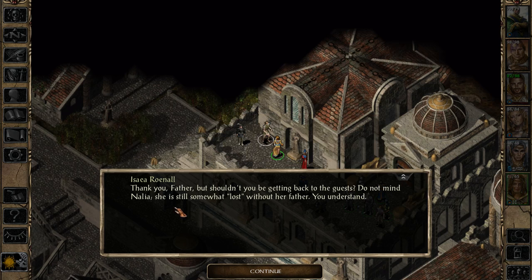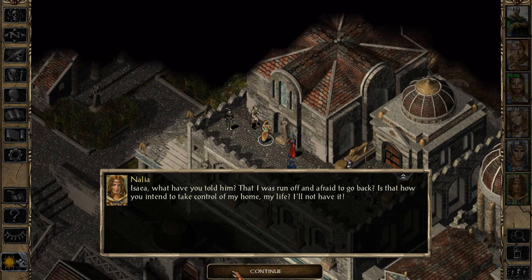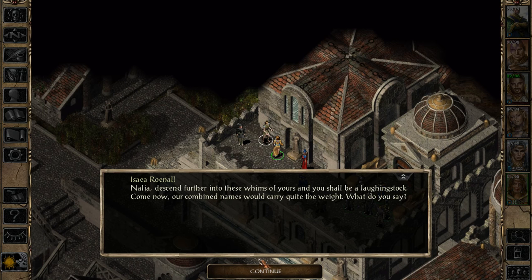Thank you, Father. Shouldn't you be getting back to the guests? Do not mind Nalia - she is still somewhat lost without her father. You understand? Isaiah, what have you told him? That I was run off and afraid to go back? Is that how you intend to take control of my home? My life? I'll not have it. Nalia, descend further into these schemes of yours and you shall be a laughingstock. Come now, our combined names would carry quite the weight. What do you say?